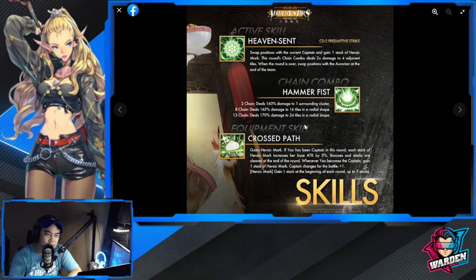Equipment skill — Crossed Path: gains Heroic Mark if Yao has been captain this round. Each stack of Heroic Mark increases her base attack by 5%. Based on this, I don't think it will surpass Aria's buff. At a maximum of seven stacks that's 35%, but the bonuses clear at the end of each round, so that's your limitation.